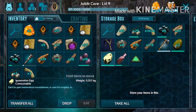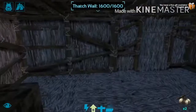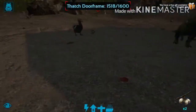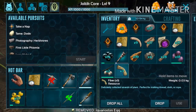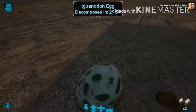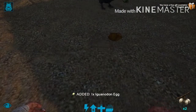Oh, I have a dinosaur. I don't know if this egg can hatch or something, but I'll try to leave it on the ground. I don't know if this can hatch or something, but it says it decomposes. So I guess not then.